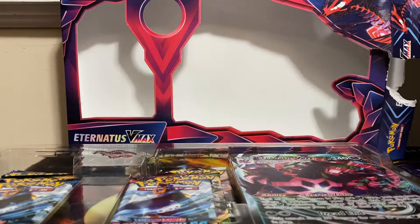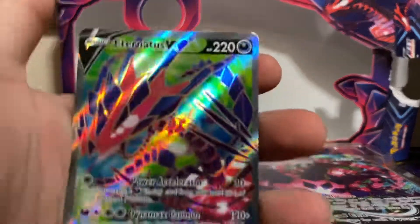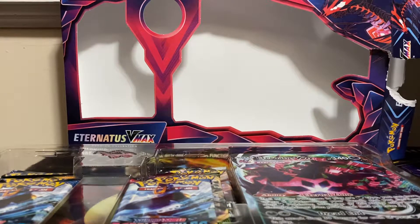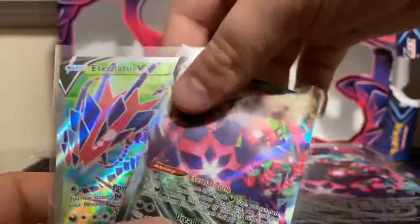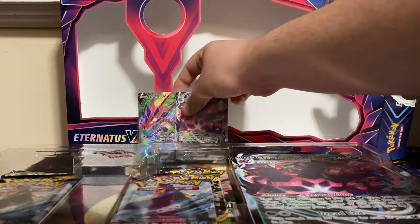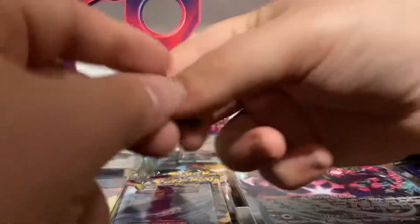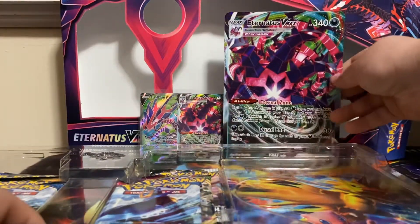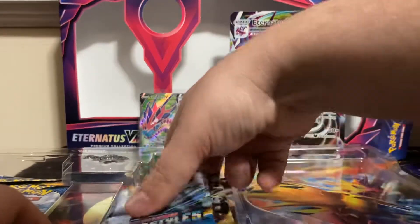Let's get the promos out of this top half real quick. First off we got the full art Eternatus V — get that sleeved. I'm really glad I found these at Walmart because I needed the promos for my promo binder. And then here's the V-Max. So right off the bat we get two good looking cards — a full art V and a V-Max. We also got an Eternatus pin; I'll add that to my pin collection. And we got a Jumbo Eternatus V-Max card.